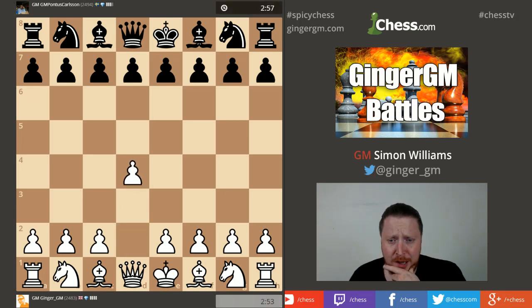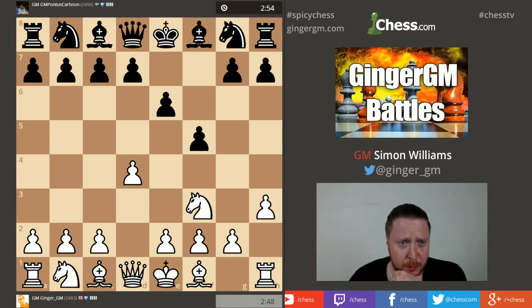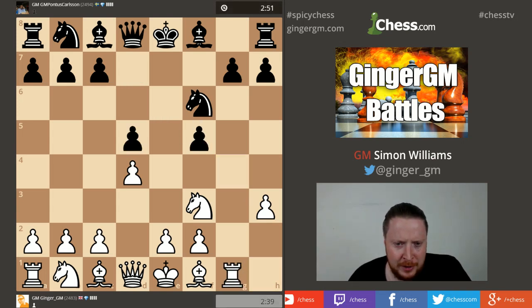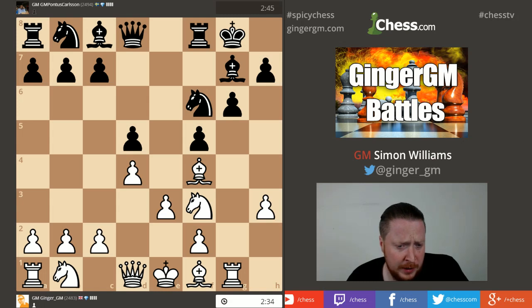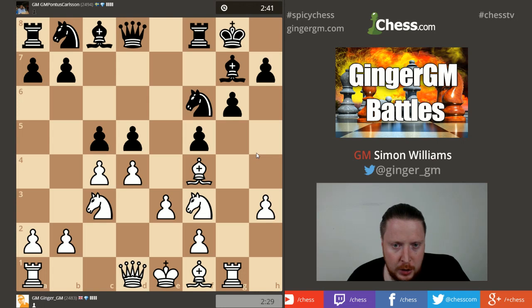We're off with another game. My opponent I know quite well — he's a friend of mine from Sweden, Pontus Carlson, and he is a very strong player. He's playing the Dutch against me — cheeky guy! That should not be allowed. He's one of the top players from Sweden, along with Emmanuel Berg and Tiger Hillarp Persson — there are a couple of very strong Swedish players.